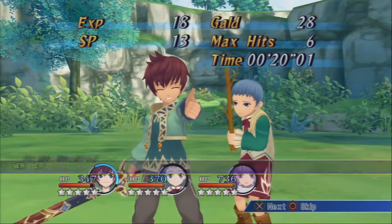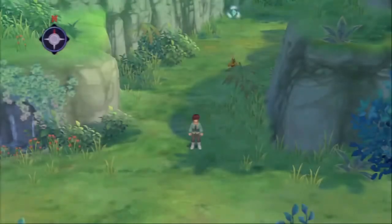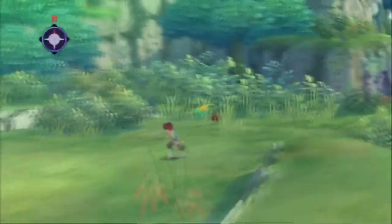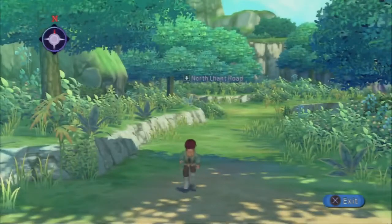You're fighting with two sticks. Battle tips like the one above can be viewed at any time — go into the main menu, blah blah blah. The battle system is pretty similar if not the same as Zestiria's. That's good to know. I assume the town is back this way. North Lant Road — is everything named after this kid?